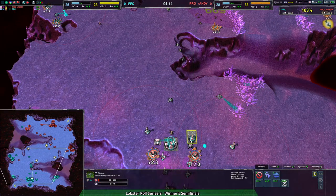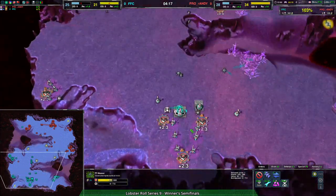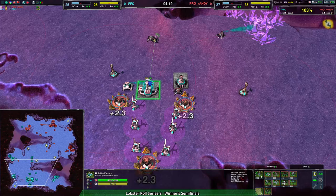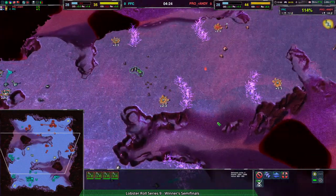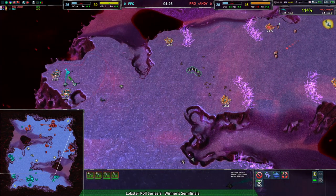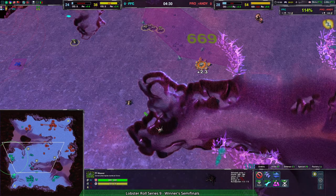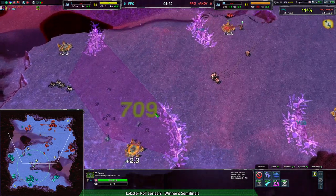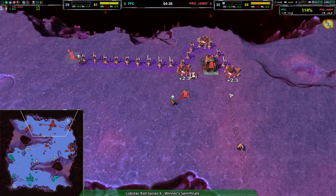FSC got their production really online now. That's a lot of venoms — that entire force just got replaced, and now there's this giant reclaim field that belongs to FSC. That can easily be made to belong to FSC again. FFC is definitely going to try, though admittedly the knight-reaver switch from Randy is an effective tool.